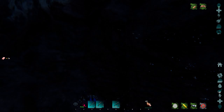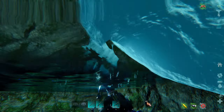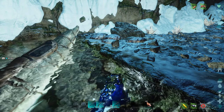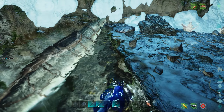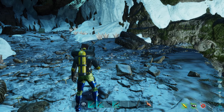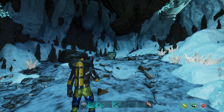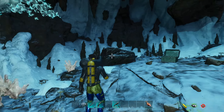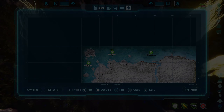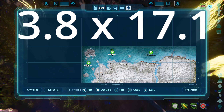Next we'll be hitting this cave at these coordinates. From the top-down view you can see the entrance to the cave pretty much straight ahead of us. Even though it's a pretty tight fit, you can actually fit a basilosaurus in here. If you bring an angler fish you can harvest pearls here on the edge no problem.